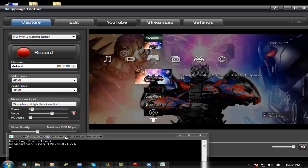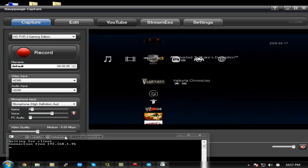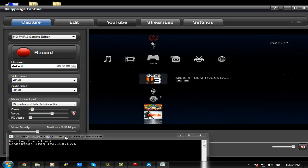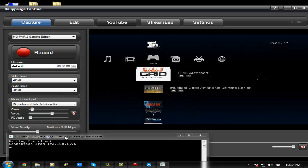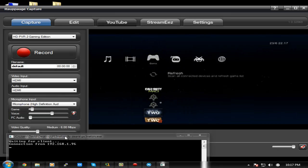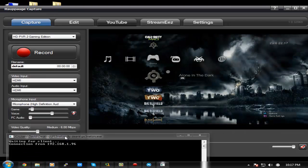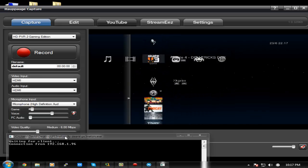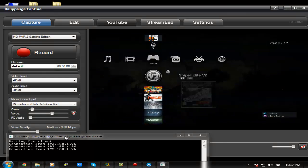Now scrolling through MultiMAN, you can see I have two entries. Scrolling up, I can also see Sniper Elite V2 — that's the ISO I had — and Alone in the Dark, another game I put in. You'll notice a web icon on the games, which means they are shared over your network.